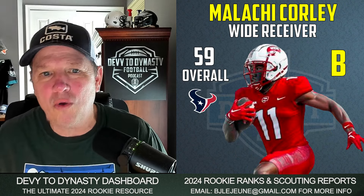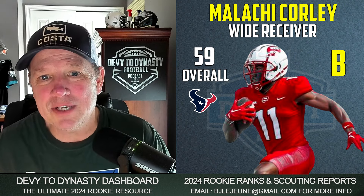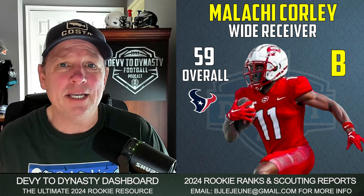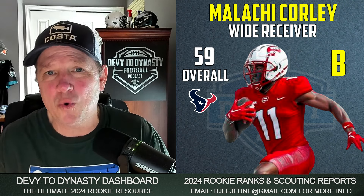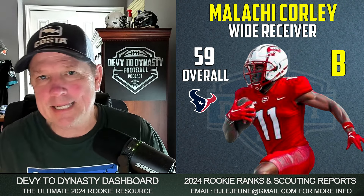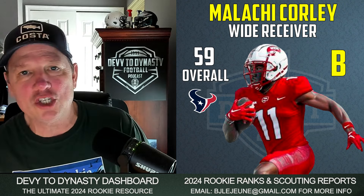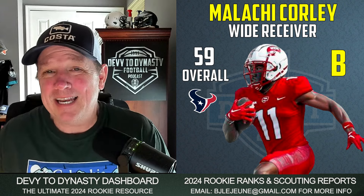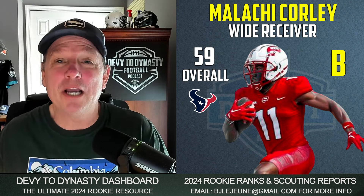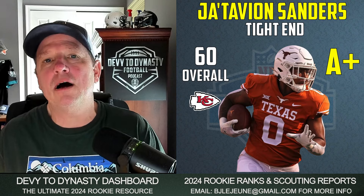59th overall — one of my favorite receivers, a Tier 2/Tier 3 guy I'll be targeting in all my rookie drafts — Malachi Corley going to the Texans. I'm going to give this a B landing spot. Robert Woods is under contract next year, and you've got Nico Collins and Tank Dell who have emerged. But I think Malachi Corley could be used really well all around the line of scrimmage — let Nico and Tank Dell win vertically, and keep Corley as a chess-piece weapon close to the line of scrimmage. He's also got to compete with Dalton Schultz. I gave him a B, not an A. I want a piece of that up-and-coming Texans offense; they've got their quarterback.